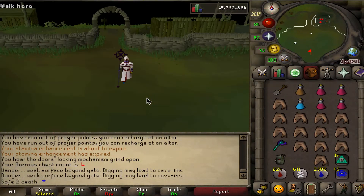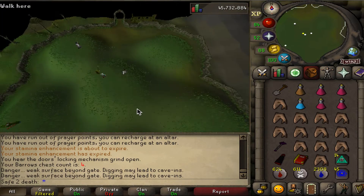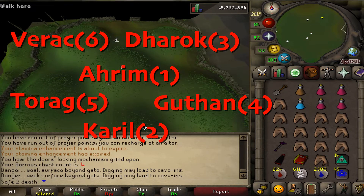Here we're gonna see the barrows area — this is the barrows field with the hills and the crypts. We're gonna go in order of slaying: first we're going into Arum, second Karls, third Dora, fourth Guthin, fifth Torrags, and sixth Vero. You'll see some people do it differently, but I like to do it this way.